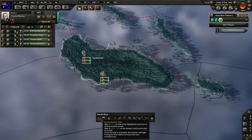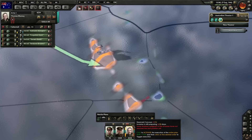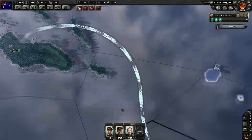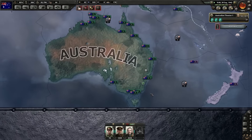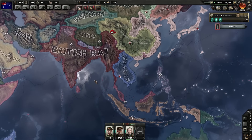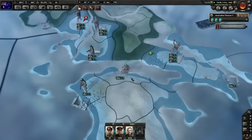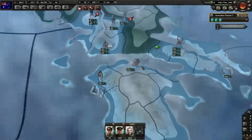We're going to launch from Guadalcanal and try to invade whatever this is. We assign all four divisions. We have absolutely crazy political power. That's one of the things in the design of this game that needs attention in future expansions — there's not really much to use your political power on once your government is established, especially as a democratic country.